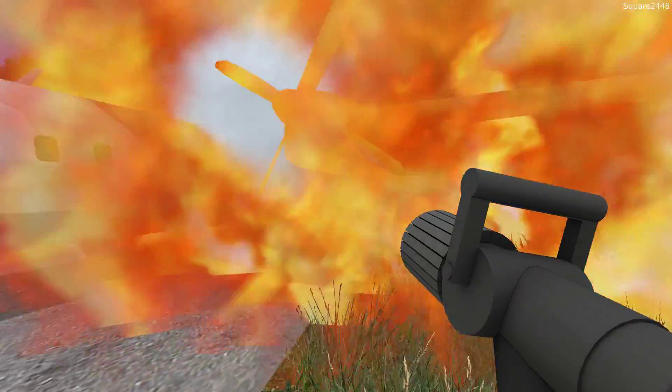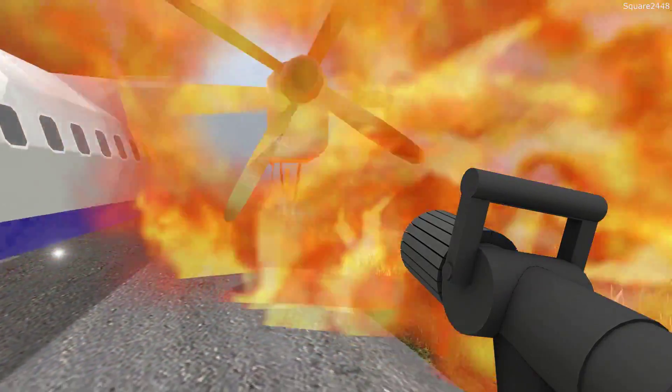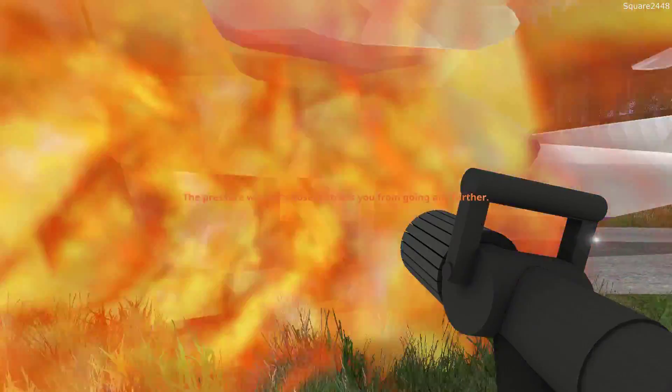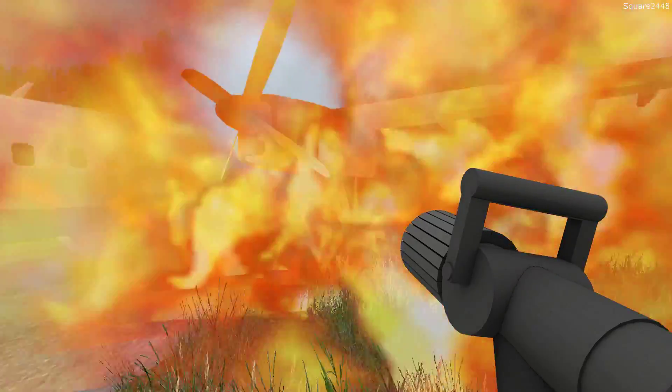This is a two-propeller plane and something must have gone wrong — a spark could have caused it. We have to keep at this fire and prevent it from spreading and damaging the entire airplane, but it looks like this entire engine is going to be a total loss. We'll keep at it as quickly and safely as we can to get the airport back up and running.